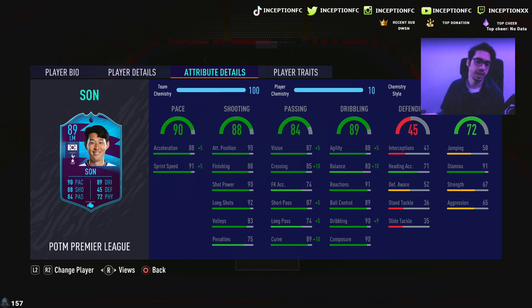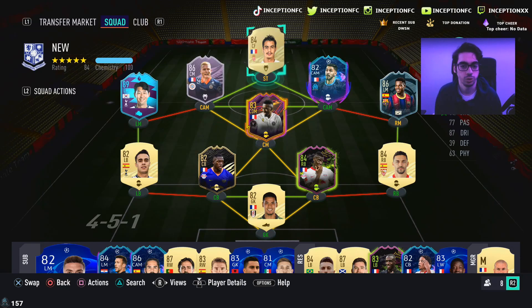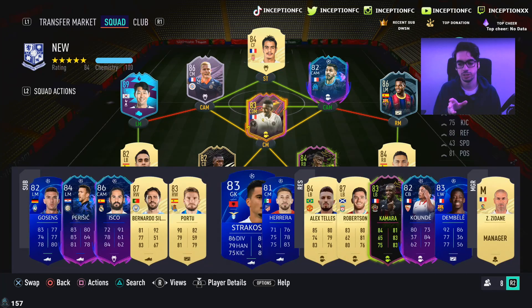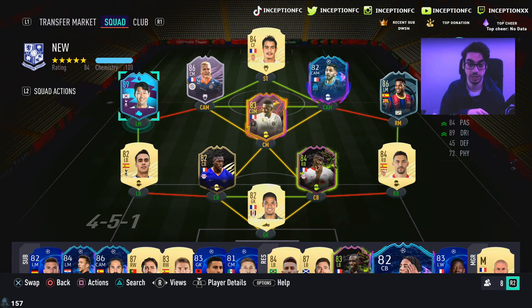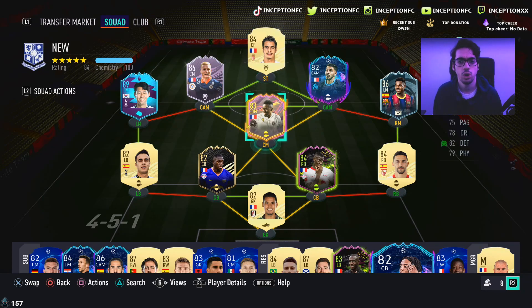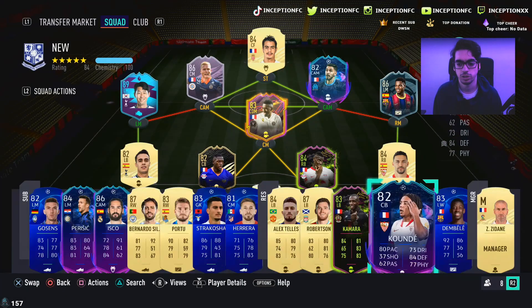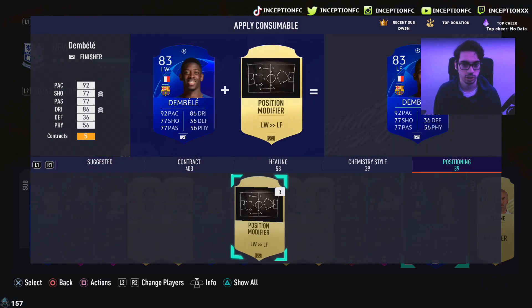He doesn't really have any physical attributes, but his body type actually does help him from time to time in the actual game itself, with 91 stamina. There are a lot of very cool variables to work with on this card. In this team, I'd probably take out Ben Yedder and put in my untradeable Ousmane Dembele up top on 7 chemistry, while Heung-Min Son plays in the striker position and Dembele plays on the side.